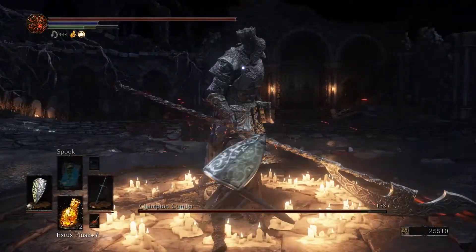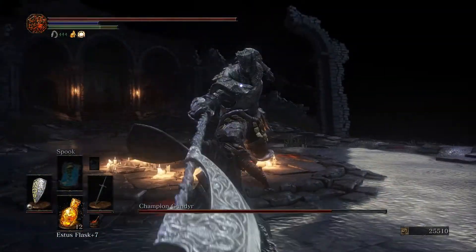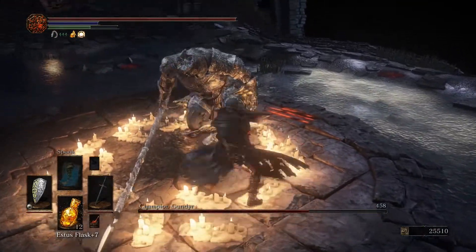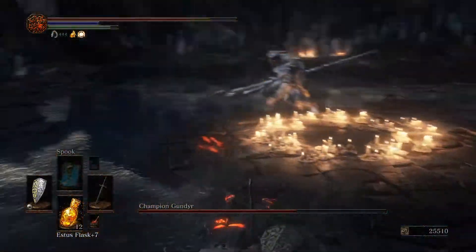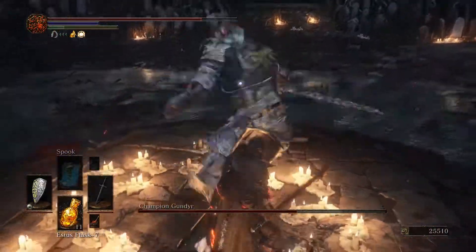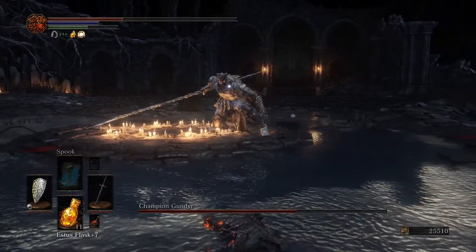Kinda looks familiar — like Gundyr, except this is Champion Gundyr. He is way, way, way angrier than regular Gundyr. I think we can still parry him though. Don't want to get grabbed. Yeah, we can definitely still parry him — but this guy is like hyper aggressive, very angry Gundyr. So we need to be a little bit cautious here. Doesn't hit super duper hard but hard enough.